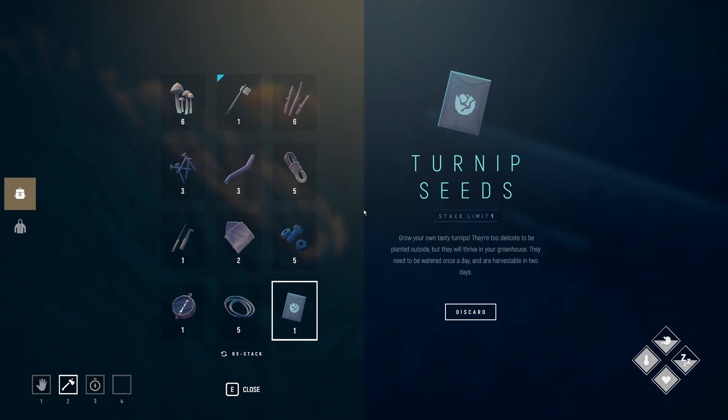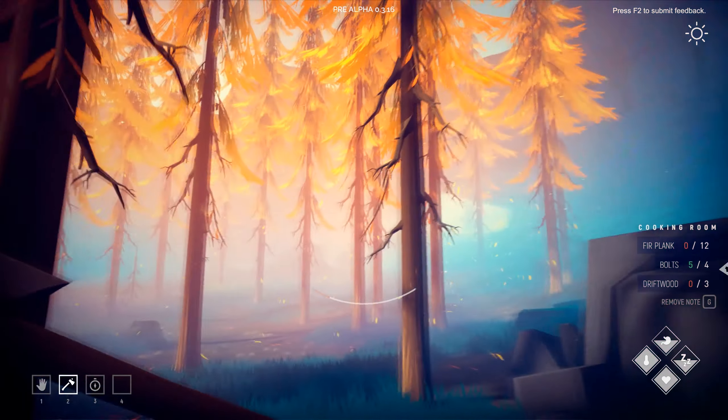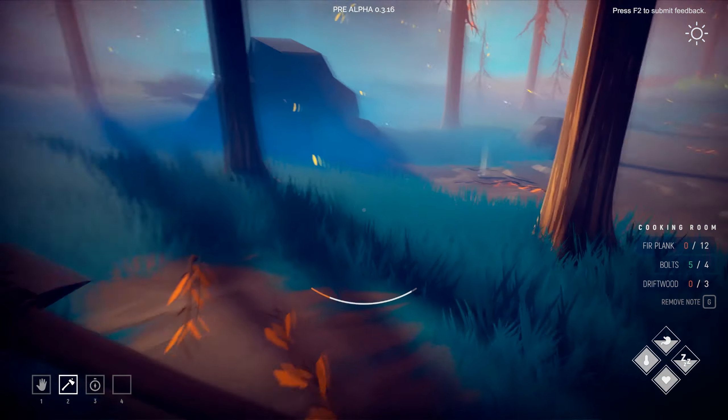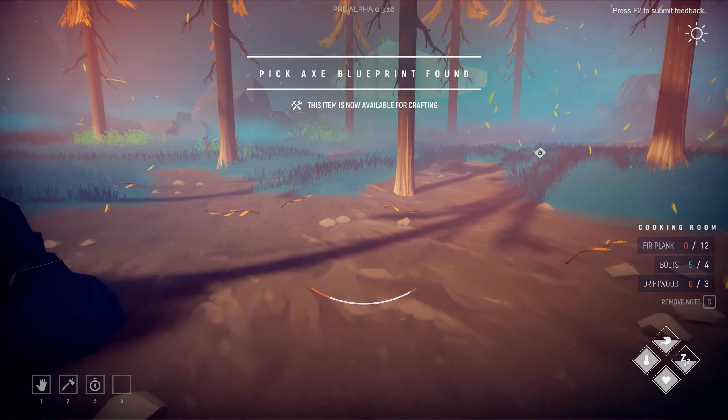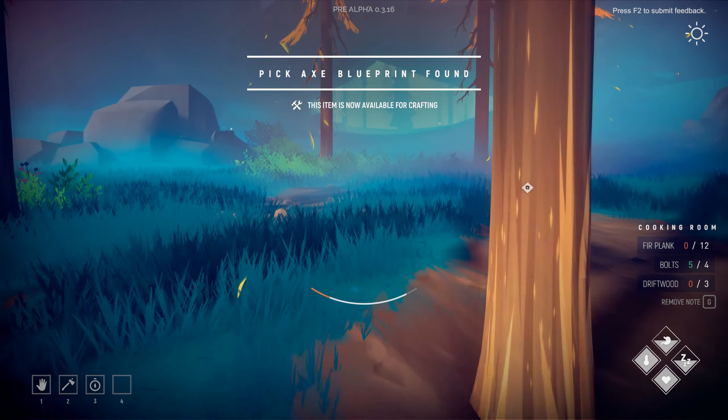Turnip seeds — I need those. And here's a blueprint for a pickaxe. Nice!